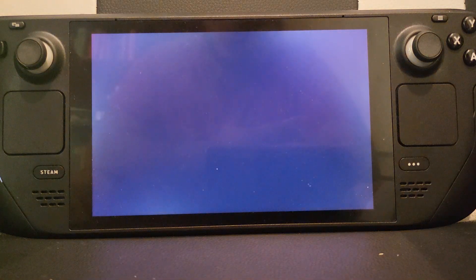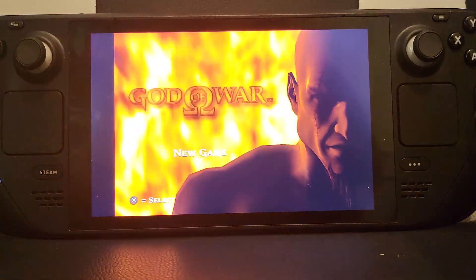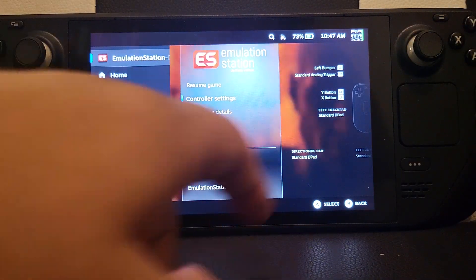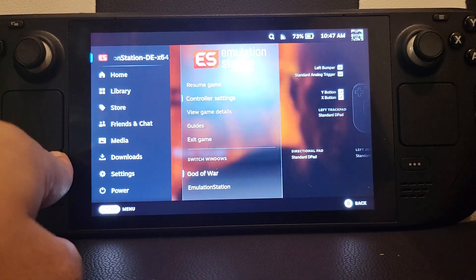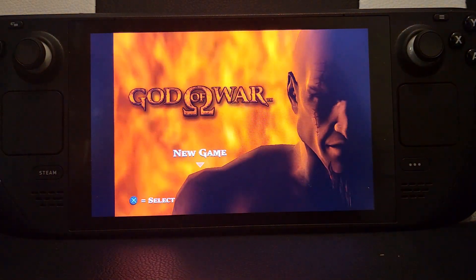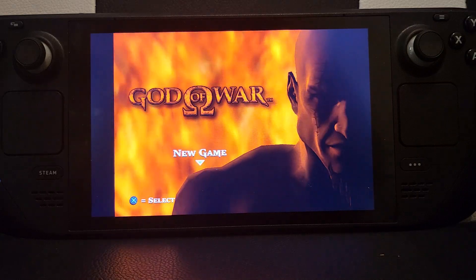There are four shortcut keys for PCSX2. The first one — it's not much of a shortcut key but it's technically classified as one — if you press the Steam button, this is how you exit: just go to exit and that's how you exit, just in case you don't know. That's listed as one of the shortcut keys so I'll cover that. The next one is fast forward, but before we cover that we'll get into the game.